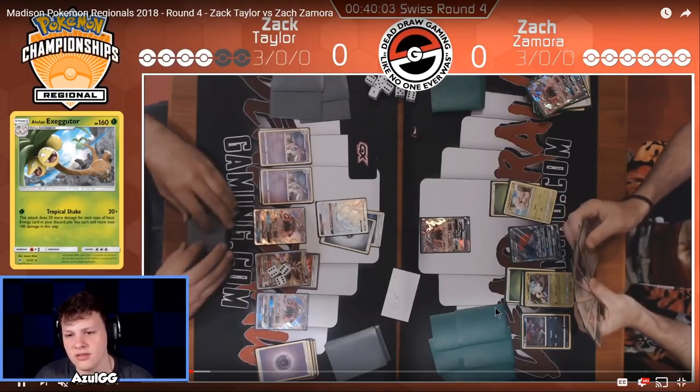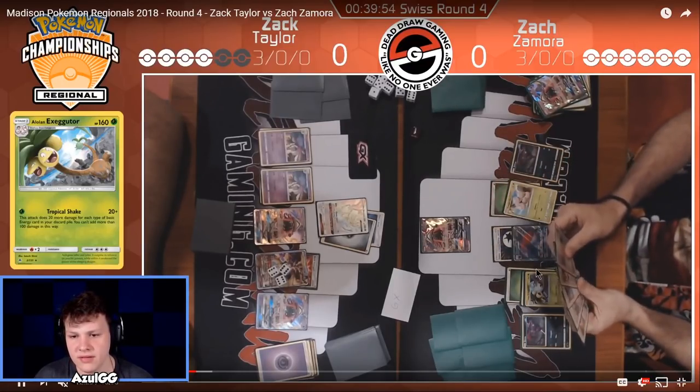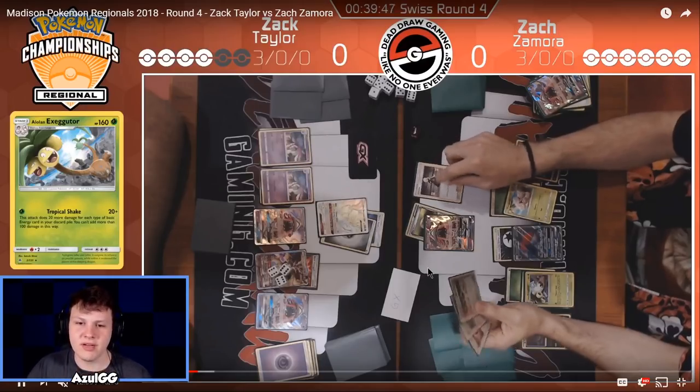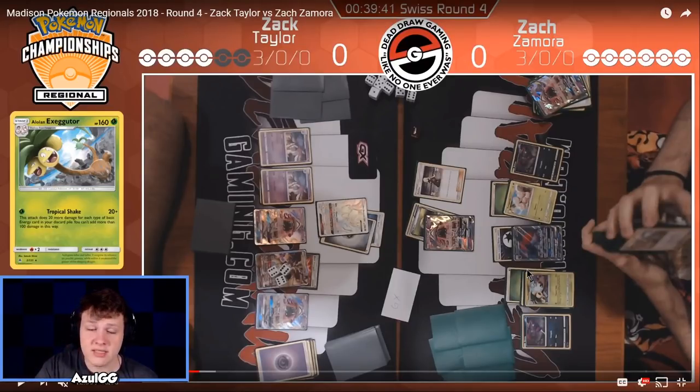Build on your hand so you can have bigger plays next turn. You're going to Cynthia anyway and you already have an attacker set up ready to go — there's no reason to trade before you Cynthia. I've gone over this before, I'm going to touch on it again. Zorua comes down, DCE to Zorark — it's fine. He's definitely going to play, and there's a Cynthia — just play Cynthia first, build on your hand, trade after the Cynthia. Make it so you have bigger, better plays next turn. Especially if you had a big hand and you were going to Cynthia anyways — you have your attacker set up, which is the Executor. Cynthia first, trade after.